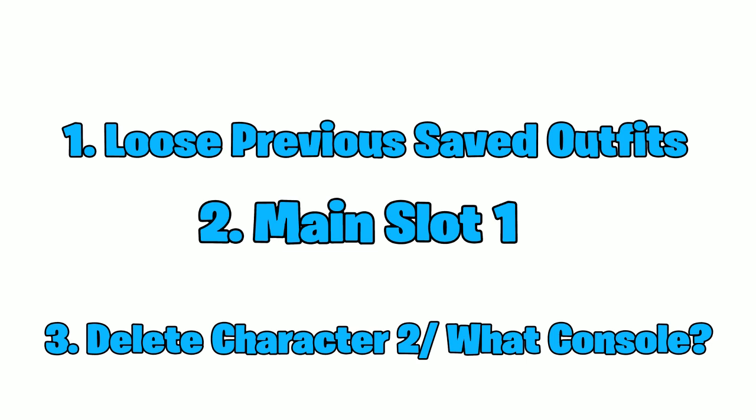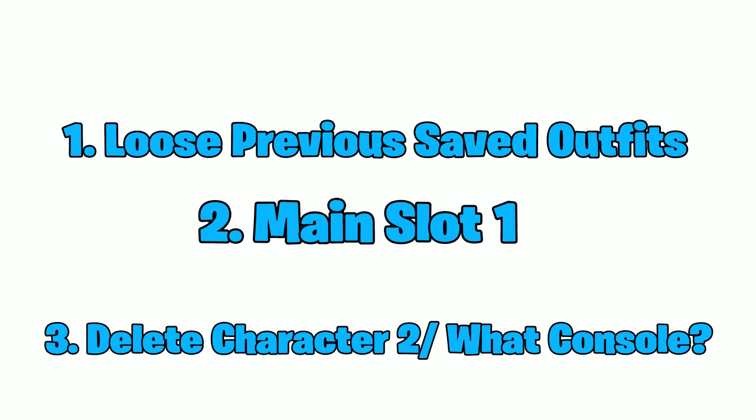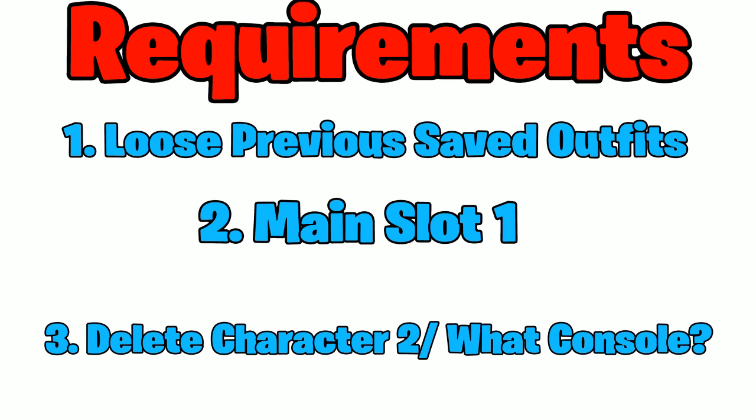The second requirement is whoever is in your main slot — slot number one — is who you're able to get the clothes for. So if you have a guy in slot number one, you're able to transfer from the female clothes onto the guy and get your modded outfits. If you have it the other way around, you're only able to get modded female clothing. The third and last requirement is that whatever character is in slot number two needs to be deleted. It works on all consoles — PC, PS4, PS5, and Xbox — don't worry about that.